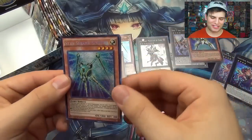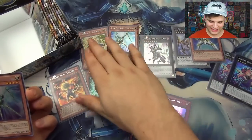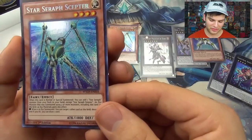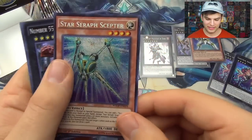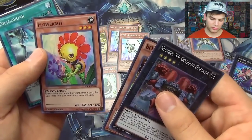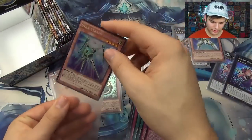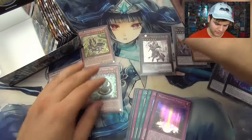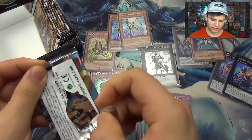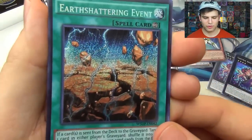And then, oh baby — another Star Seraph Scepter! This is getting crazy. I want to open more of these boxes. I didn't think this set would be this good. Flower Bot: when this card is sent to the graveyard, draw one card and then place one card from your hand on top of your deck. Two Star Seraph Scepters! Earth Shattering Event — interesting card. Another Numeral Hunter. Another Chronomaly card — Chateau Huche. Pretty good. I think we'll get all the above-average worth cards in this set.